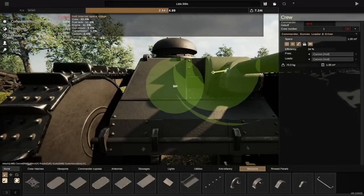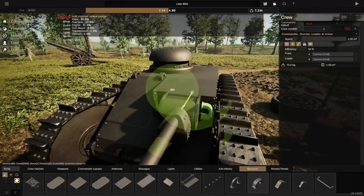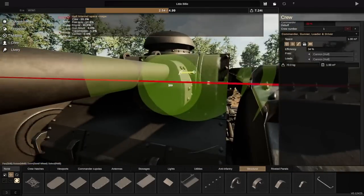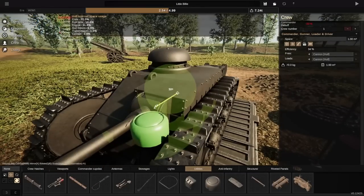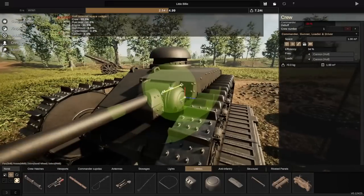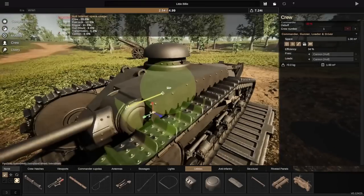As you can see at the top of the screen now, we've named this tank Little Billy. The reason we've named it Little Billy is because the first ever thing you would recognize as a tank — it wasn't armed, but the first ever tank in inverted commas — was called Little Willie.